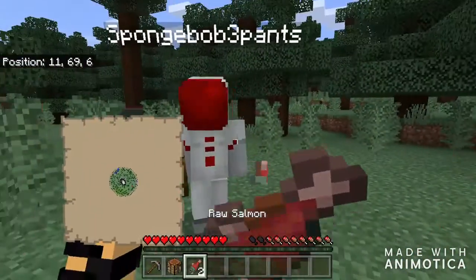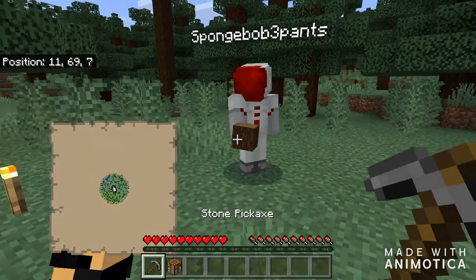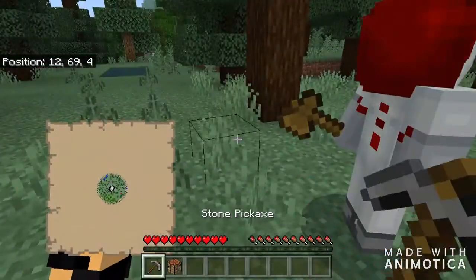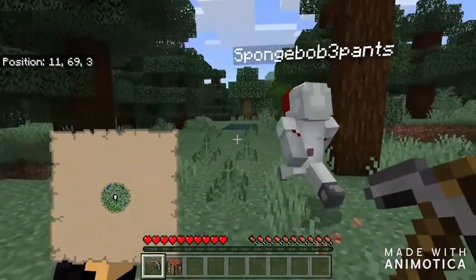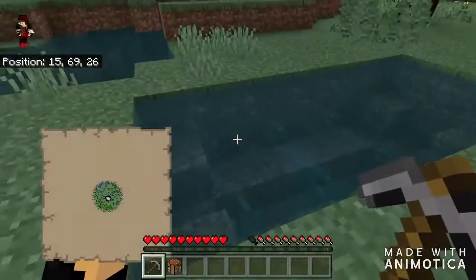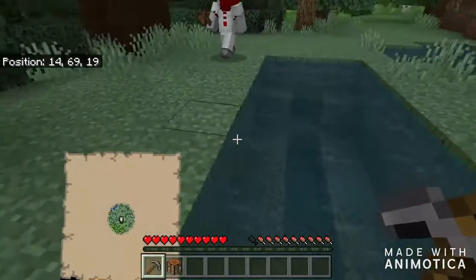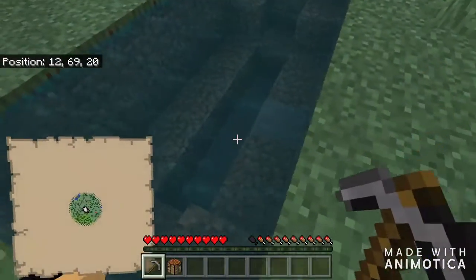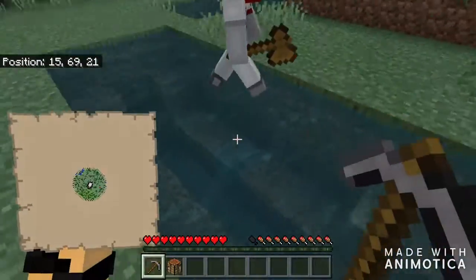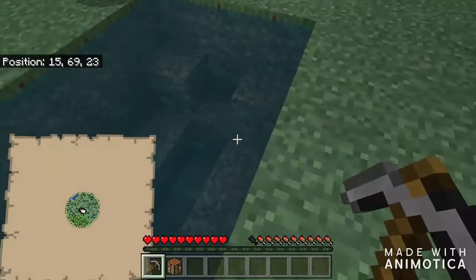I'm actually going to go ahead and eat — I am hungry. First let's go find ourselves a cave. That should be our first point of work because we can get a house inside a cave. Hold on, come look at this — this is so messed up. Does this not look man-made? It looks like somebody literally made this in their world, and look how precise it is.